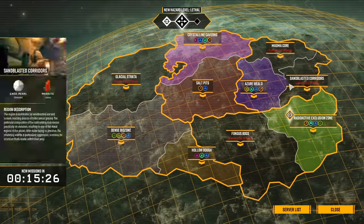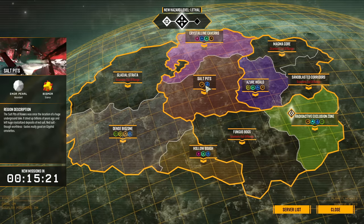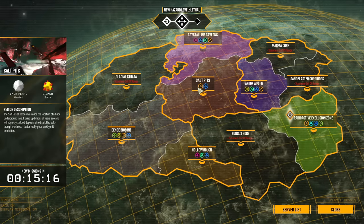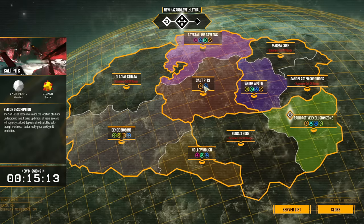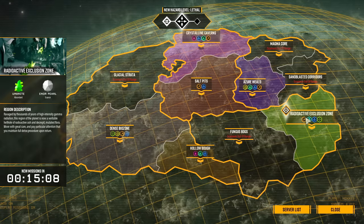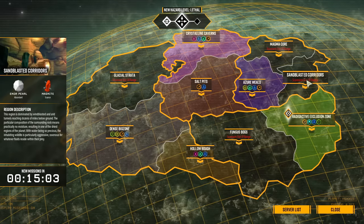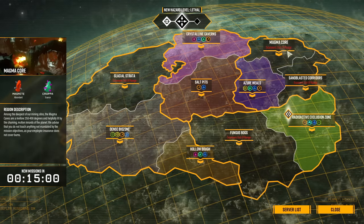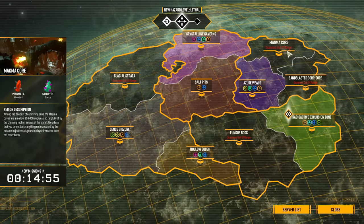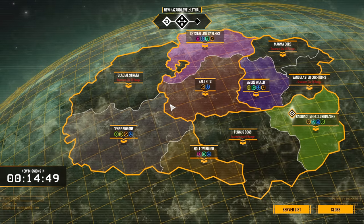The game is divided up into a number of different biomes. All of these biomes have their own trials, travails, and problems. In the salt pits, there tend to be a lot of chasms. Inside the radioactive exclusion zone, there's a lot of radioactivity. The sandblasted corridors have sandstorms that make you move really slow with no visibility. The magma core has randomly collapsing areas where you can fall into a death pit of fire. The glacial strata has blizzards that block your vision and freeze you in place.